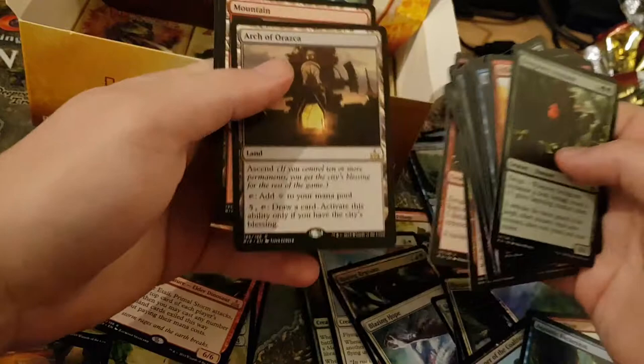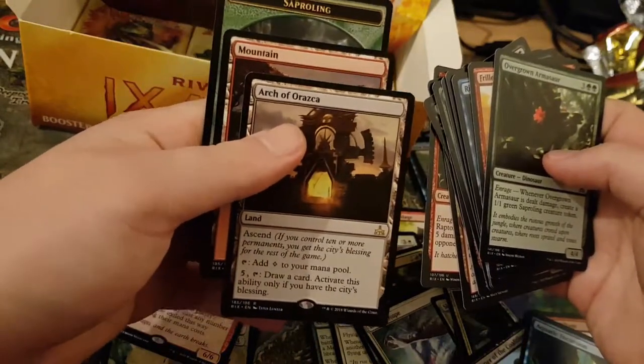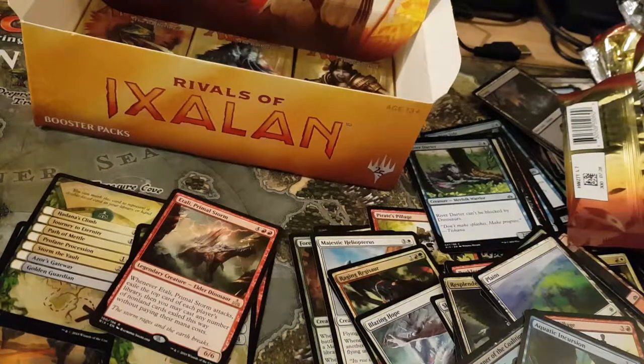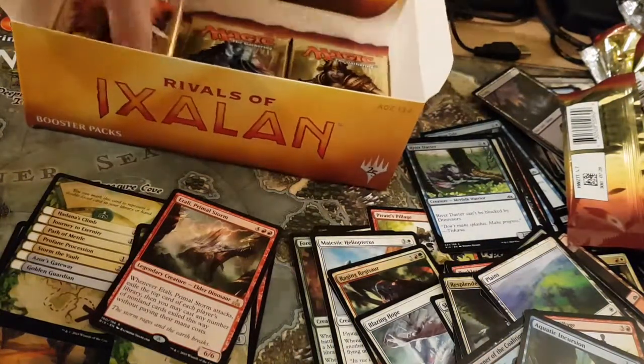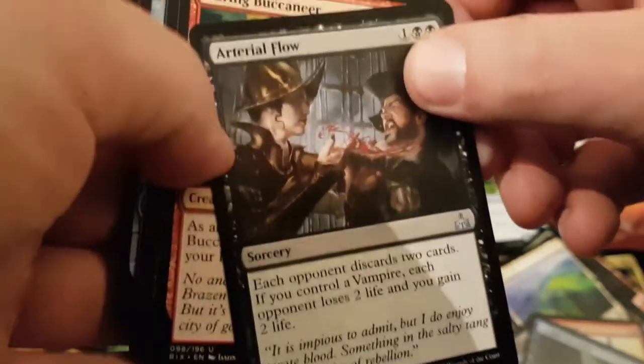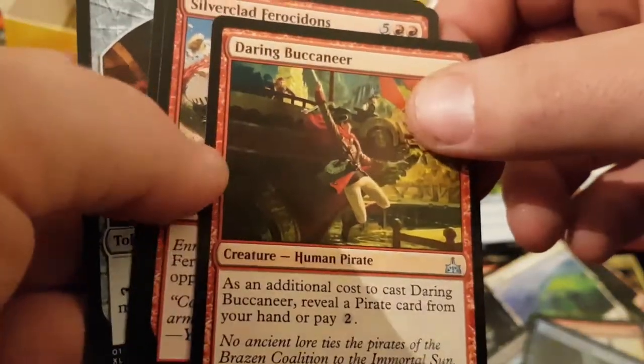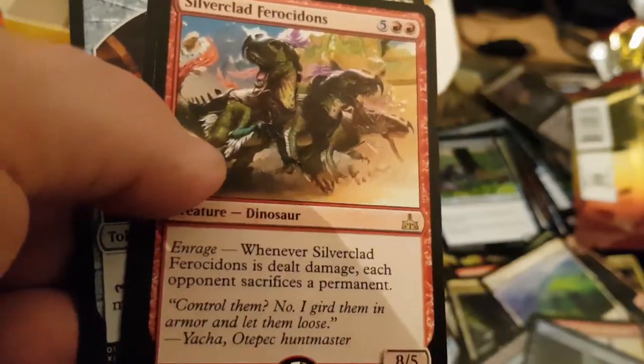Needletooth Raptor. Arch Vezerka — I think this potentially could be played in Control. My next one is Enter the Unknown. Escentral Flow. Daring Barracuda. And my rare is Silver Clad Pherosodonts.